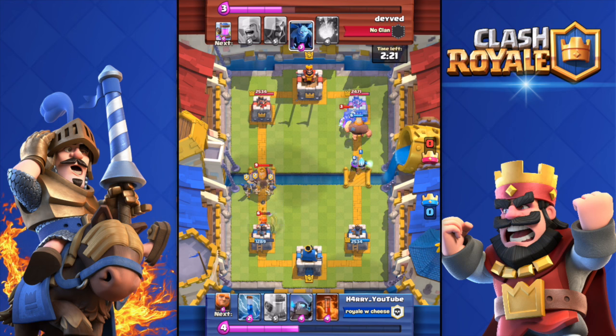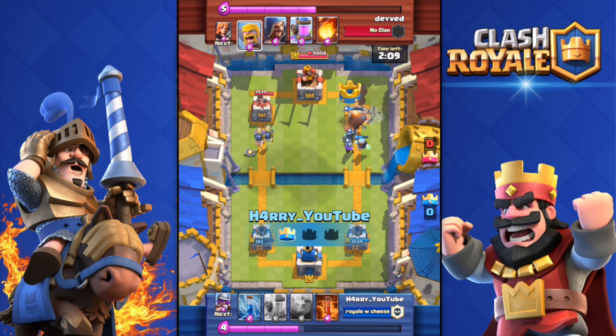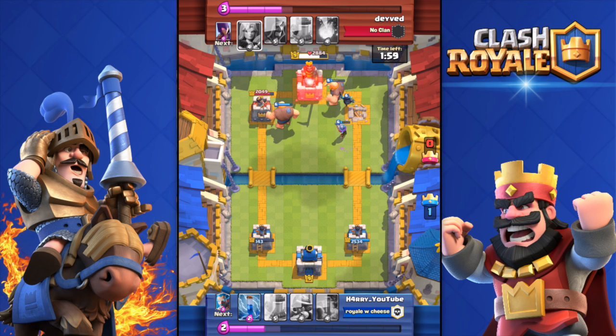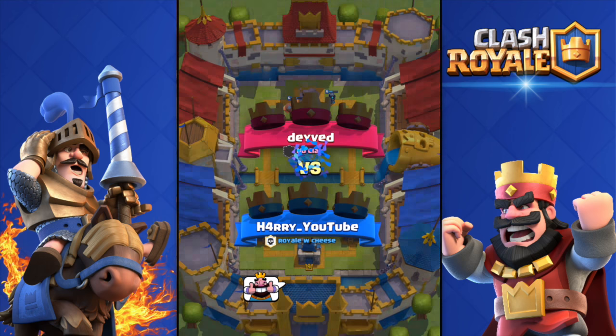I'm gonna counter his Royal Giant with my guards — not the most effective counter card but still pretty good. Look at his right tower — he has no elixir and his tower is going down with a huge push: mini P.E.K.K.A., musketeer, ice wizard, giant, madness. He dropped his barbarians but I dropped another giant over there. He's a level 9 and he's already destroyed in a minute and 5 seconds — boom, 3 crown! He didn't even get a single tower.